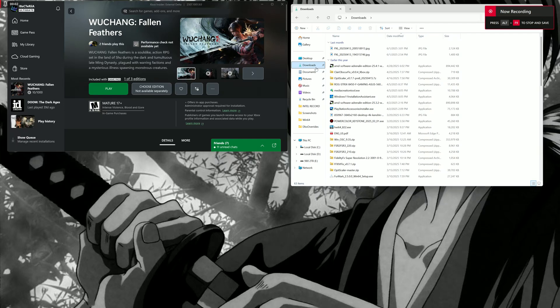What's going on guys, welcome to my channel. I'm gonna do a quick tutorial on how to put OptiScaler FSR4 on Wuxian Fallen Feathers. This is the Steam version — I'm pretty sure it's gonna work on Steam. You can try it and let me know in the comments, so you can help other people that want to do it. This is super easy.